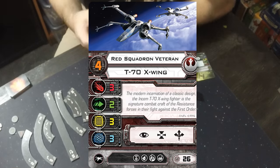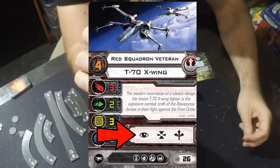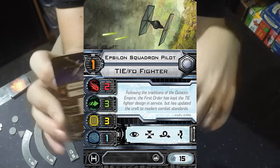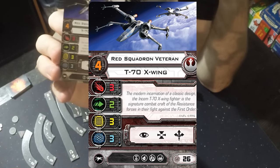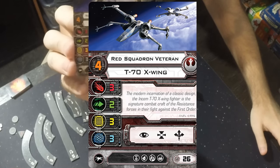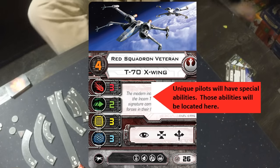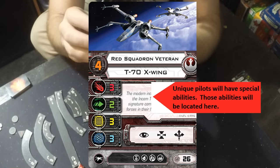We also have the action bar. The action bar shows symbols for the actions available to your ship — different ships have different actions. For example, the eyeball symbol means Focus, the second symbol is Target Lock, and the third is Boost, which is a maneuverability-based action. After a ship moves it has the opportunity to take one action, as long as it hasn't bumped into anything. The action bar tells you what actions are available.